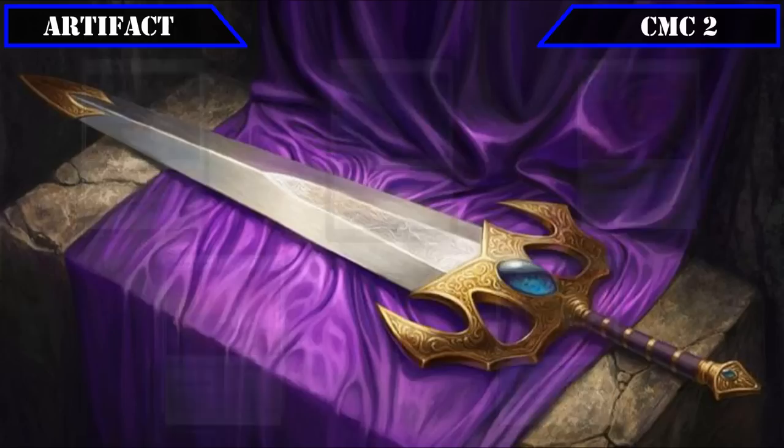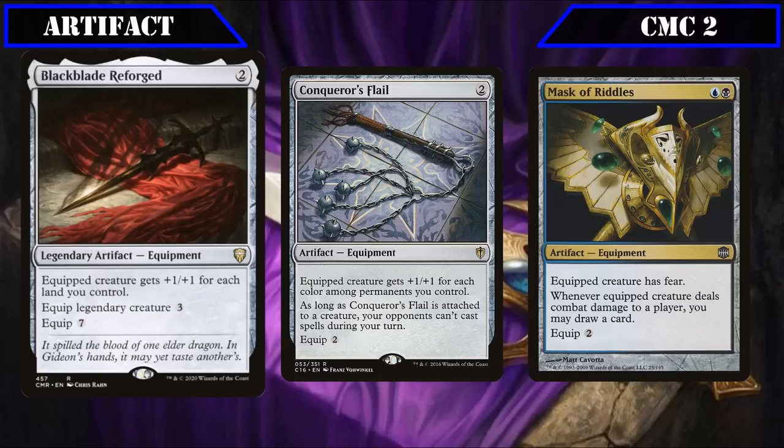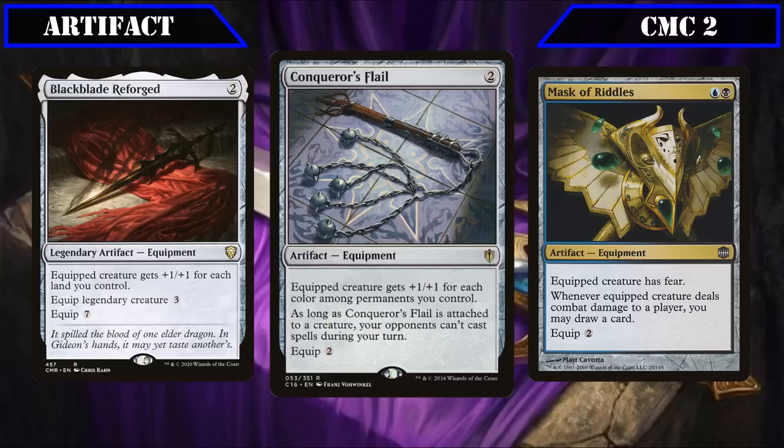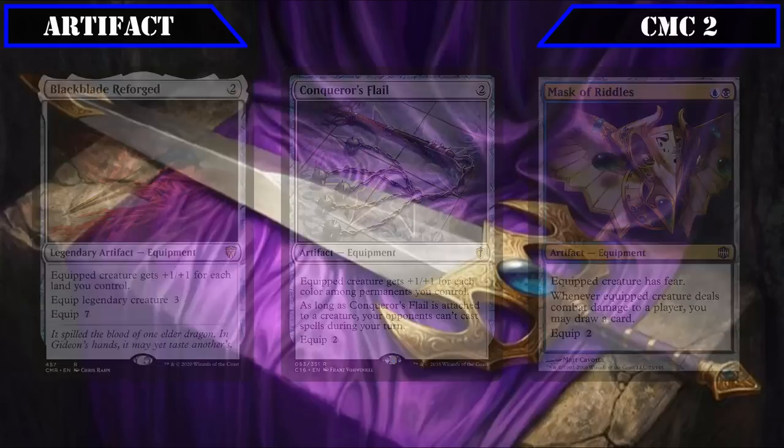The rest of the CMC 2 slot is equipment: Black Blade Reforged either equips for 7 or 3 if the creature being equipped is legendary, and grants the equipped creature +1/+1 for each land we control — providing Tetsuo with a scaling stat increase that brings him to one- or two-shot range by mid to late game. Conqueror's Flail equips for 2, grants +1/+1 for each color among permanents we control, and prevents opponents from casting spells during our turn. Mask of Riddles grants the equipped creature Fear and draws us a card whenever it deals combat damage to a player, granting reliable evasion and on-damage draw that works well with double strike and extra combat sources.